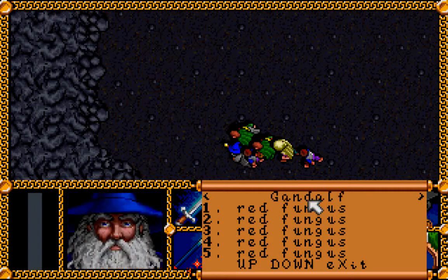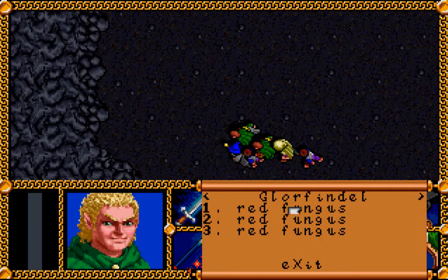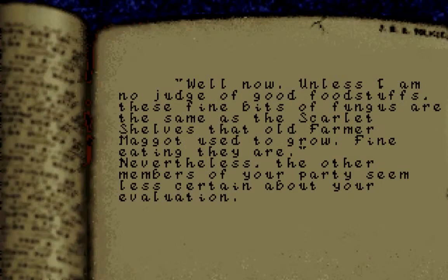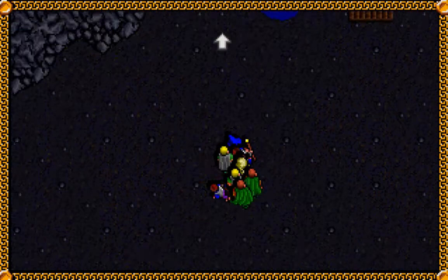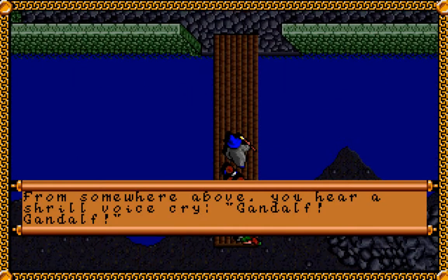We found some red fungus, so we'll take that. 'Unless I am no judge of good foodstuffs, these fine bits of fungus are the same as the scarlet shelves that old Farmer Maggot used to grow. Fine eating they are. Nevertheless, the other members of your party seem less certain about your evaluation.' Those will heal you about three points, so they can be useful — let's take them with us.